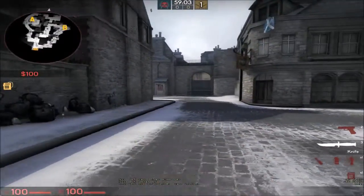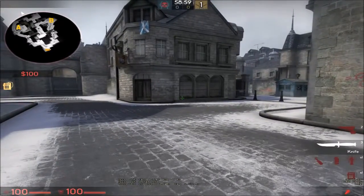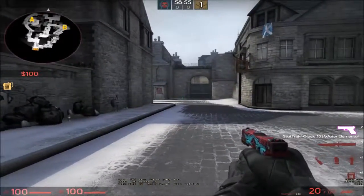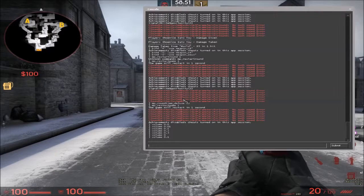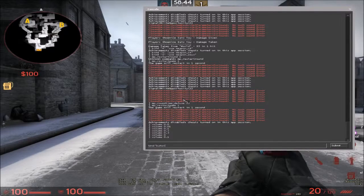Alright, so I'm gonna show you how to set up binds, mainly for grenades and for the bomb. So there is a command that you're gonna need to know about, and that is 'bind', then whatever button you want, and then 'use weapon' with an underscore.